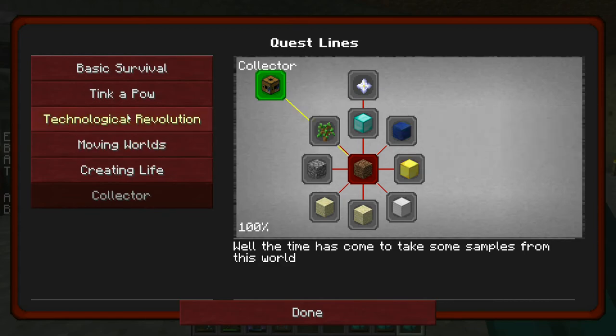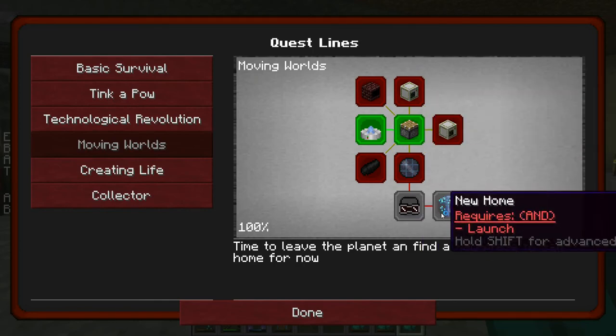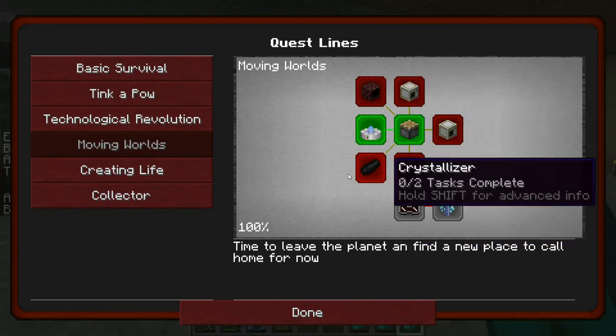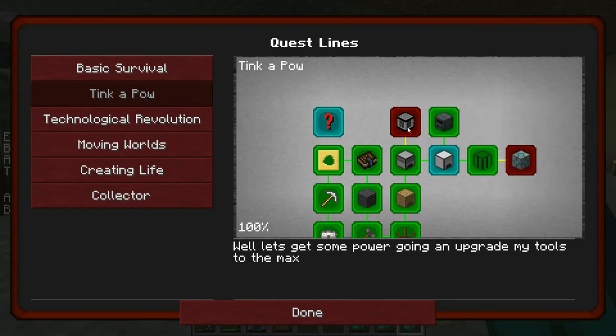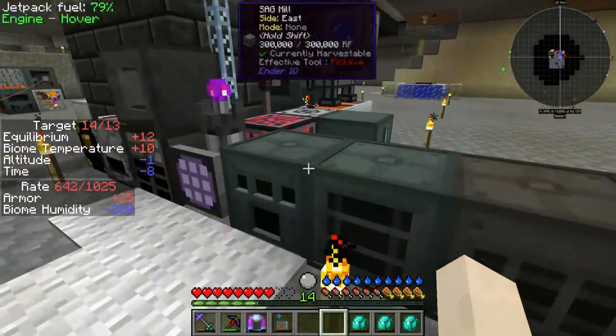The Collector is the long-term one. But Moving Worlds - I've been playing it on my second playthrough and it's such an arduous quest. I haven't gotten to the new home yet; I'm still trying to figure that out. So we're going to try and craft all of these machines today and complete as many of those quests as we can. We're going to check that we have enough Ender Pearl - it's six, if I remember correctly - to craft the other Dragon's Breath.